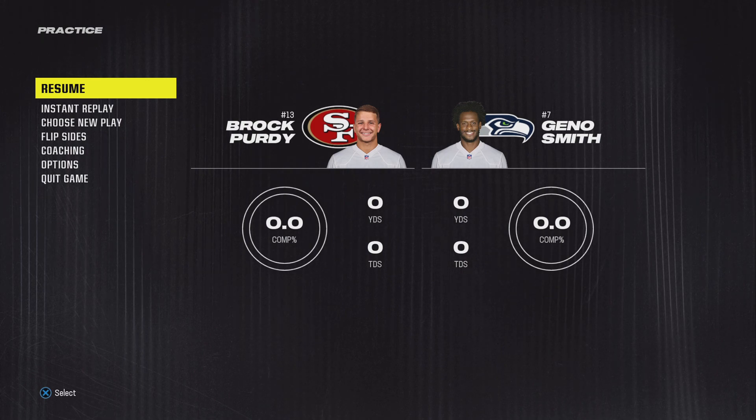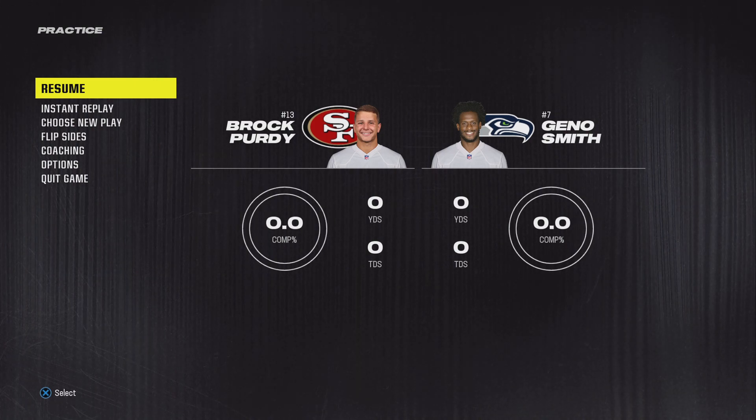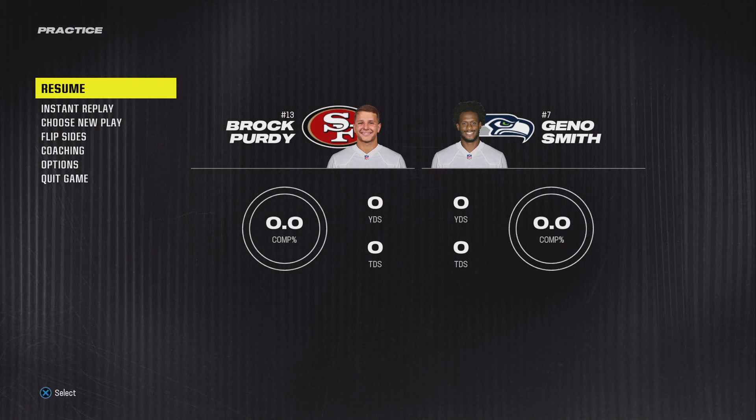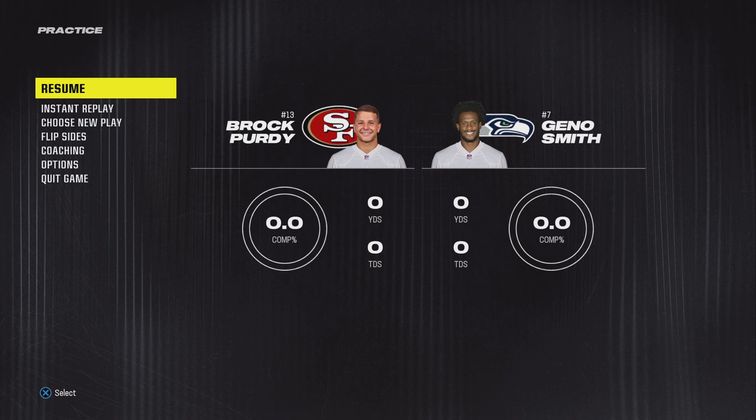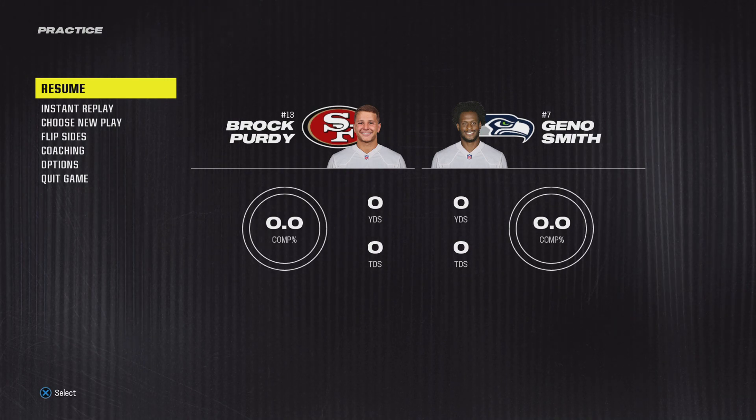I've also been hearing rumors that flat zones are working better — let me know if you guys can confirm that. They also fixed stability, connection issues, lagging, and all that. So basically the main one I can tell you is the kicking meter is clear and you can see how to use the power and accuracy. If you're still struggling on how to kick, I have a kicking video to make you become a really good kicker. Anyways, Shane got you 11, this is Madden patch 1.07 — thank you very much.